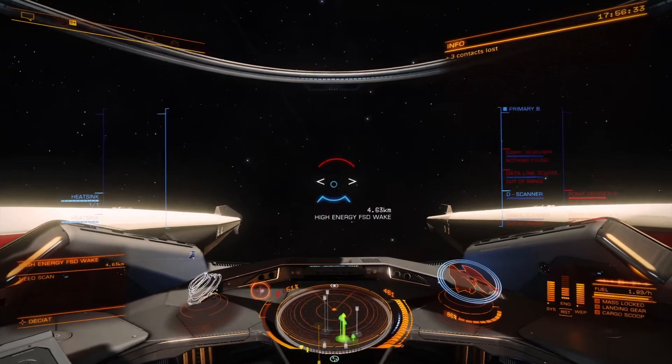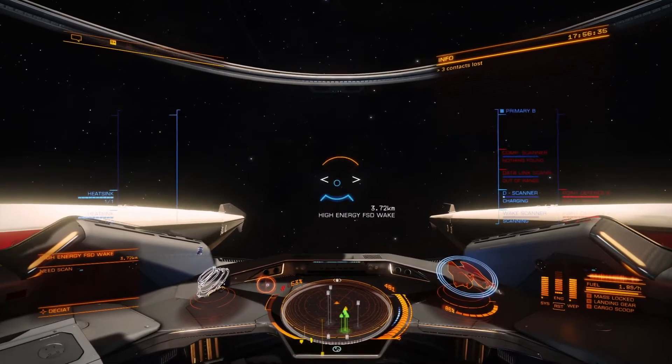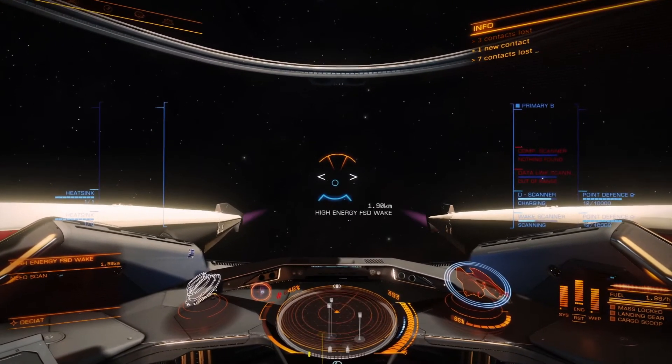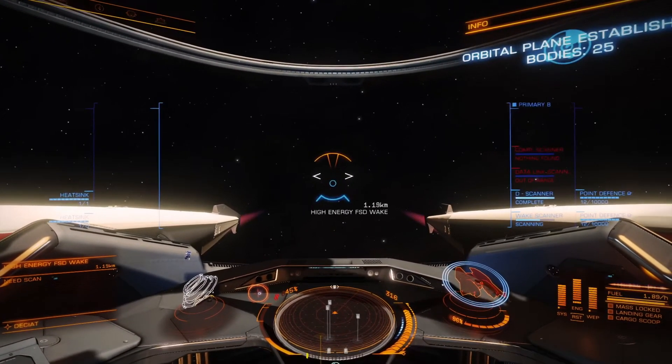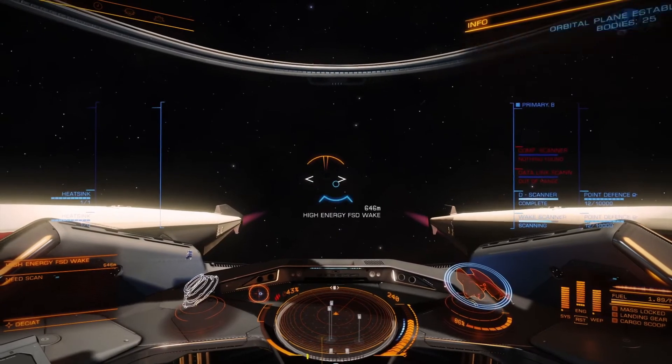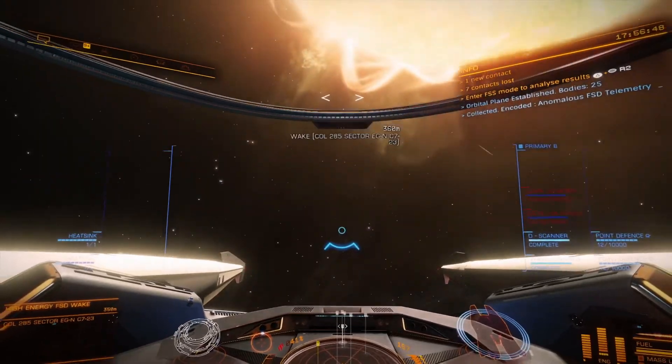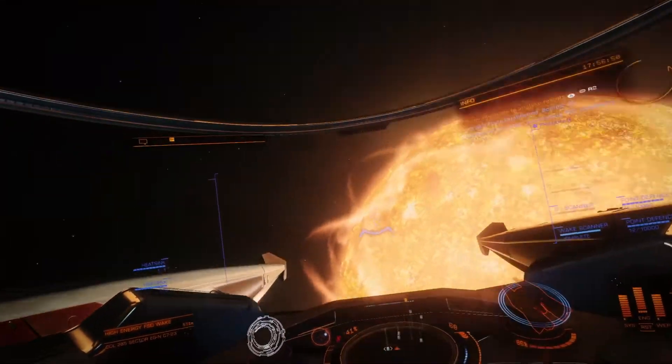This is the one I overshot — I'll show you. What I'm going to do is start thrusting down when I get close. Yep, there it is — and then pitch your nose up. I would have passed right by it, but since you thrust down and then pitch your nose up, you can stay locked on. Pretty neat little trick.